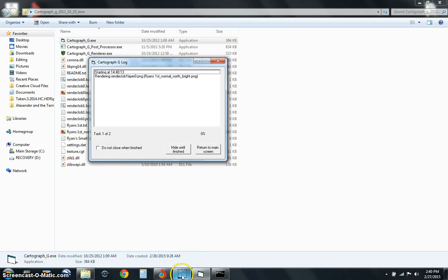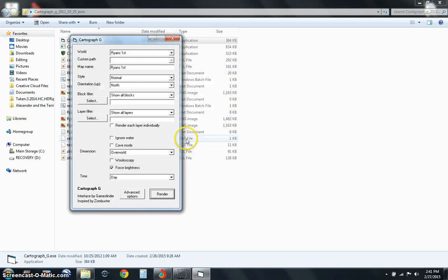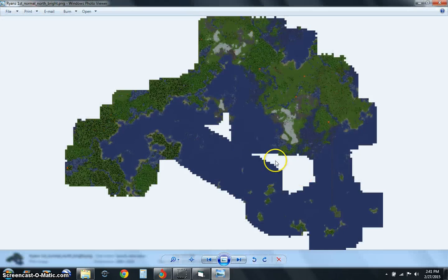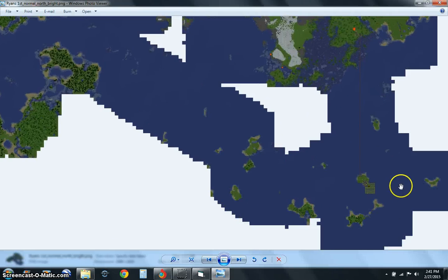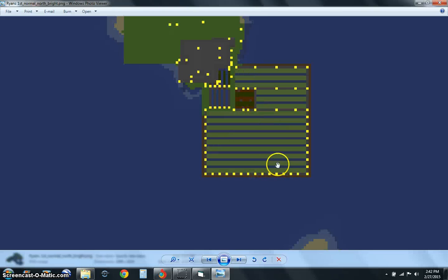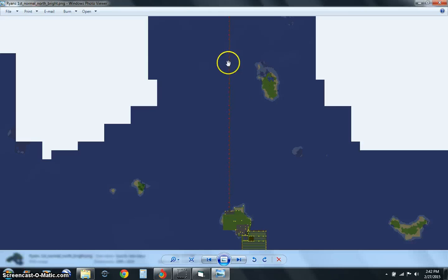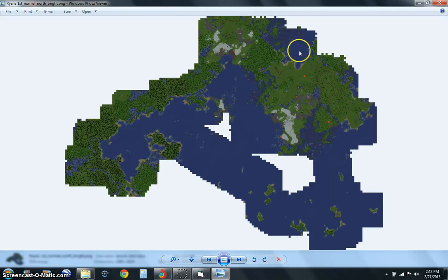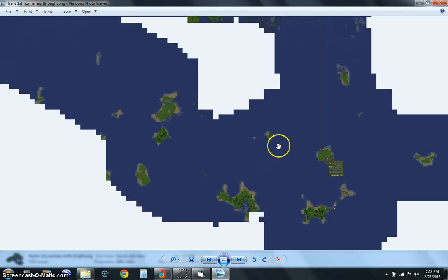It'll take about one or two minutes. It's almost done now — and it's done, so we're going to minimize this and open up this one. As you can see here, this is my world. You can see my farm here, my little rail to the other islands. It shows you pretty much what your little map does, but it shows you your whole map, not just one small little space like that.